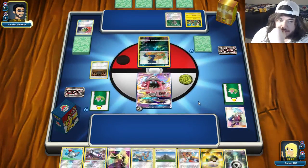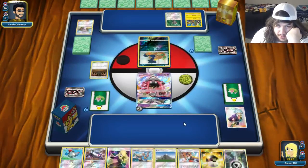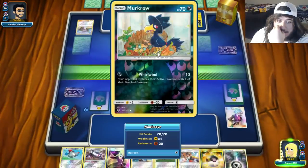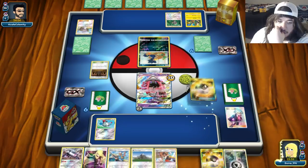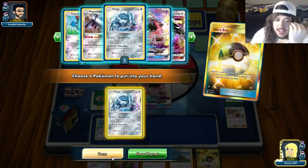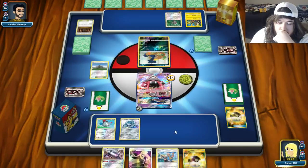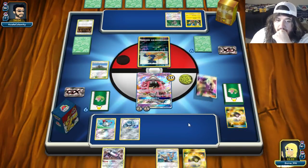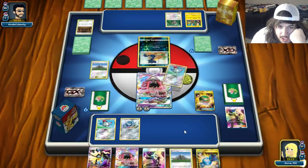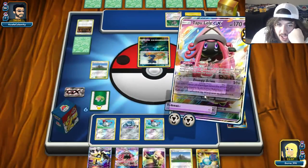Oranguru comes down and he plays Lillie for five. Let's get our turn. We'll Mount Coronet, bump the stadium, Ultra Ball for a Sightseer, discard a Metal. Put down Magnemite, use Mount Coronet for a Metal, attach a Metal, then send the new hand of six. We can Nest Ball for another Magnemite. We'll Energy Drive for 40 — we can knock it out next time.